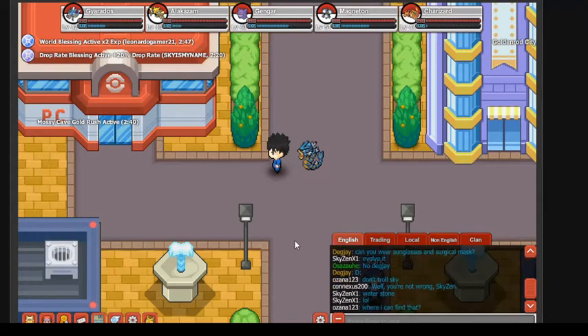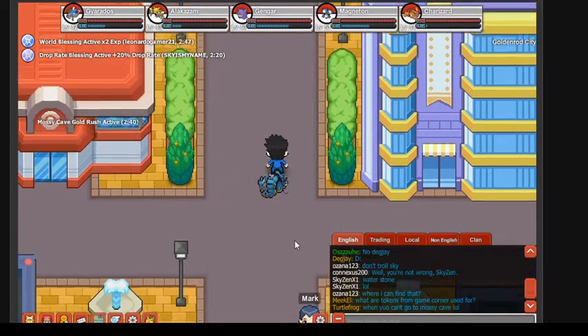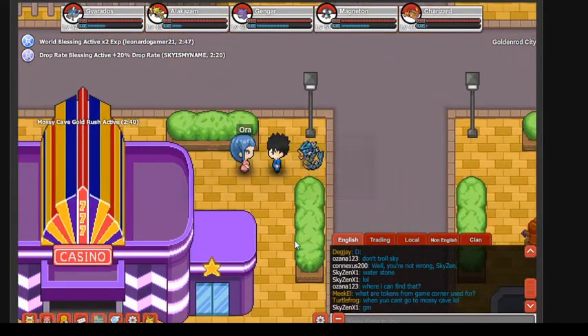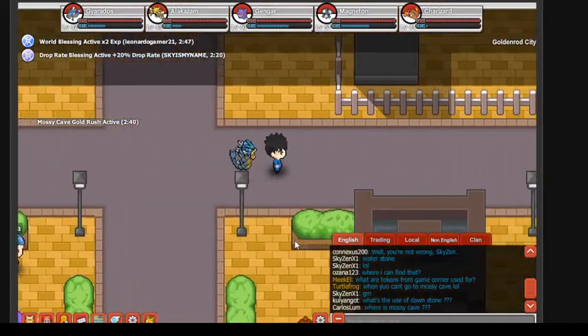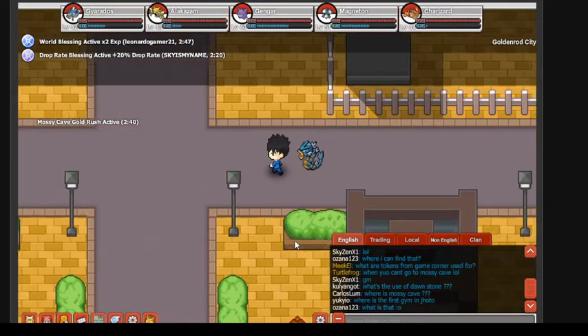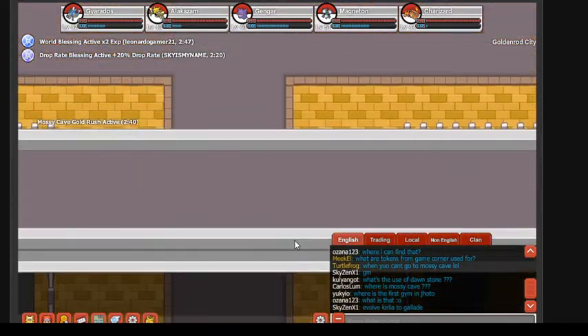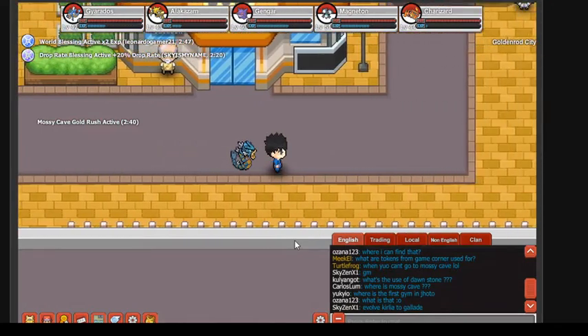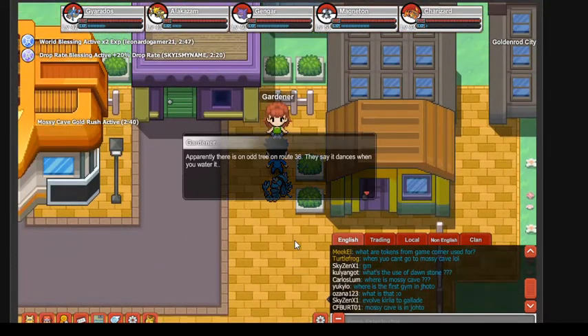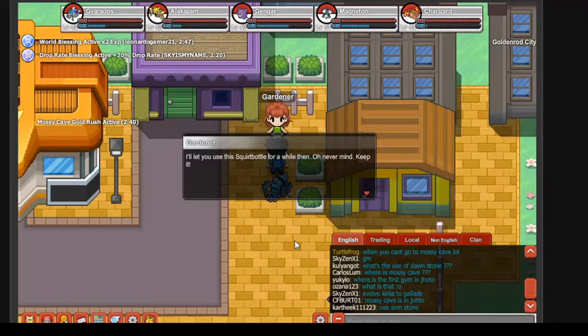Today I'll be giving another tutorial on how to get the Squirt Bottle from the gardener. Not the character gambling at the casino — we're going to the gardener next to the gym. You need to have the Plain Badge, meaning you need to beat Whitney, in order to get this item. We go over to the gym, which we've already beaten, and talk to the gardener right here.